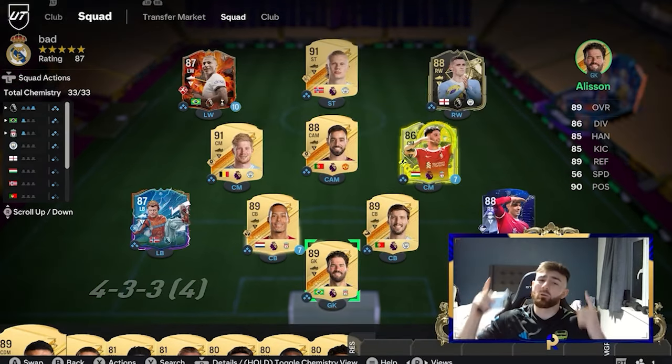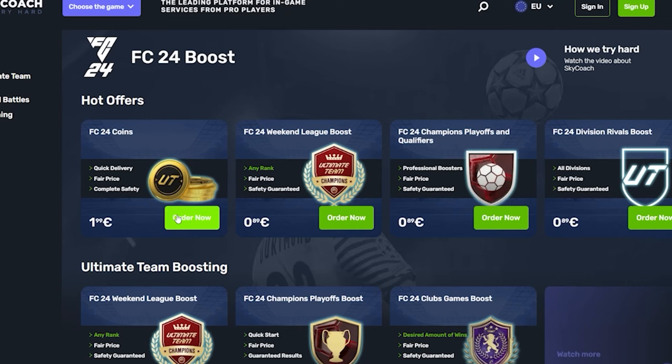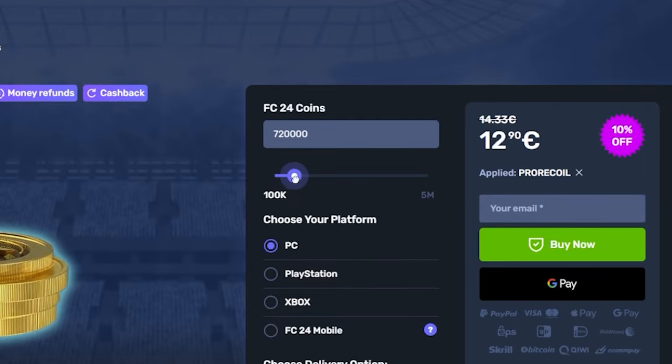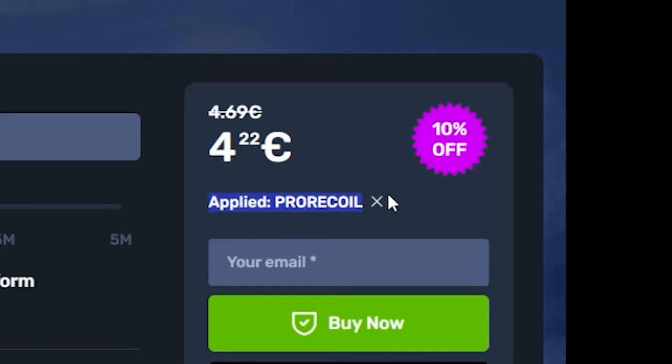If you guys are still stuck with a basic team and everyone you play in champs has a better one, then you need to head over to SkyCoach in the link below. Not only have they got the cheapest and most reliable service for FIFA coins, you can pick any amount of coins, select your console, and put in code PRORECALL for 10% off.